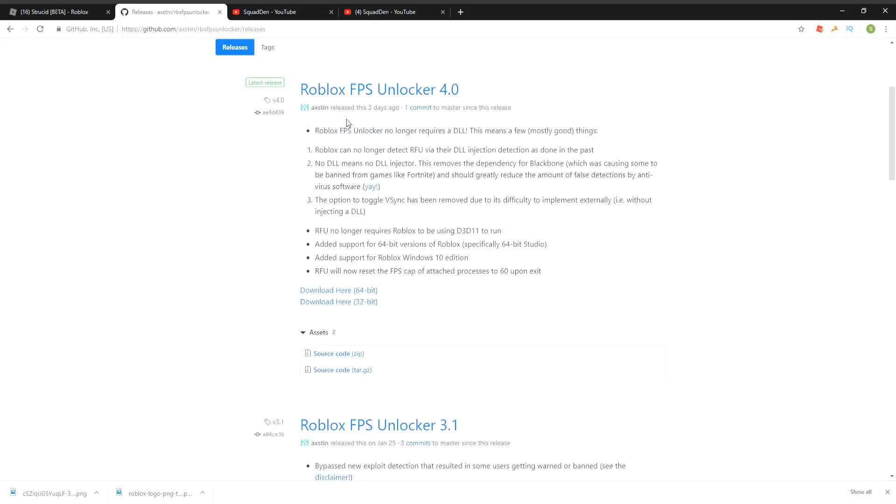A lot of people wonder: what's the point of downloading this if I only have a 60Hz monitor? Even on a 60Hz monitor it's going to look a lot smoother. Something I really love about FPS Unlocker is that it makes everything look very professional — especially if you're a YouTuber — and it helps a lot with streaming.